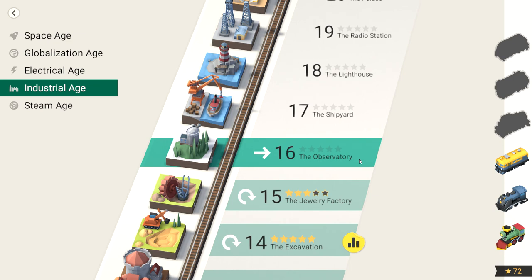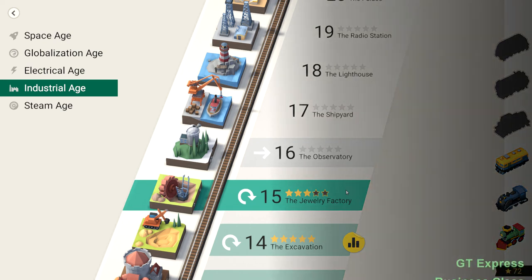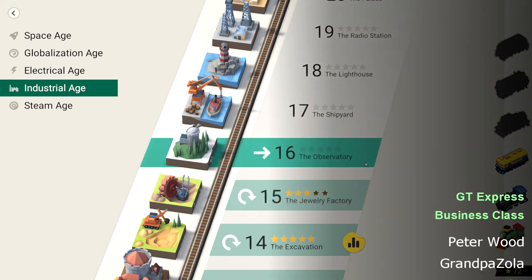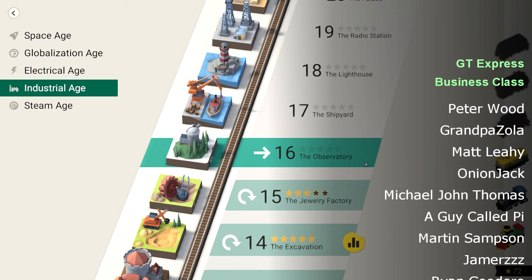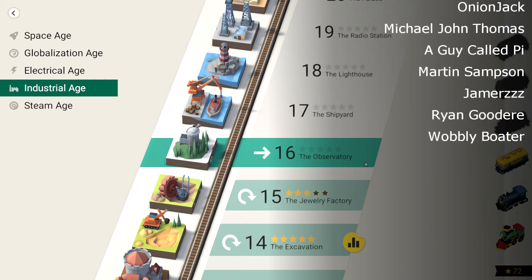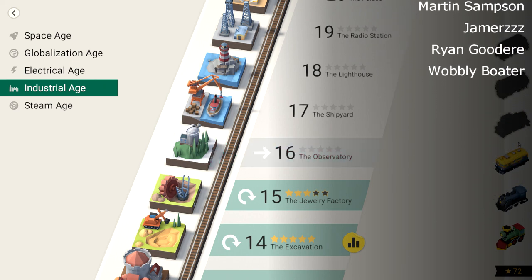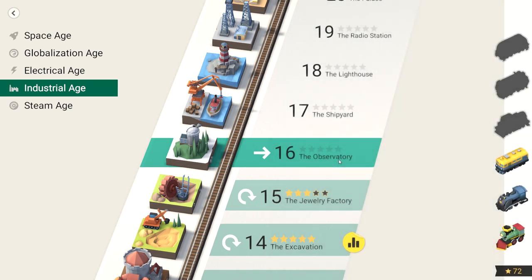Thanks for watching guys — that was a look at the jewelry factory. Not an overly complicated one, just one for concentration and timing. Timing is key, especially on that one — don't have trains that are going to collide. Next week we're going to look at the observatory and see what that's all about. I might go back into this one and see if I can five star it. We've got 72 stars but we haven't unlocked this train yet. Thanks for watching, take care!